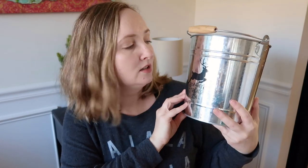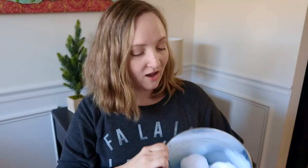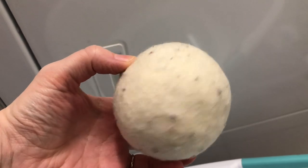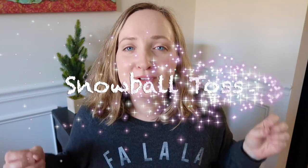For this first game you are going to need some fake snowballs and a cute little bucket. This one says reindeer treats. I found these cotton snowballs in the Target dollar bin and when you squish them they sound like you're squishing real snow. If you don't have snowballs like this you can always use cotton balls or even those dryer wool balls. Your first game is snowball toss.